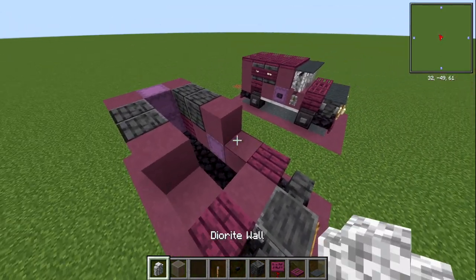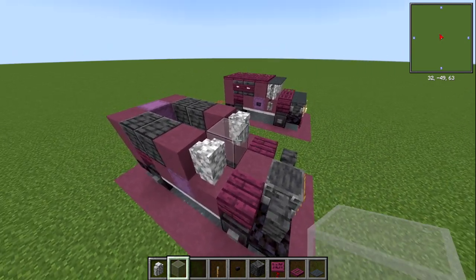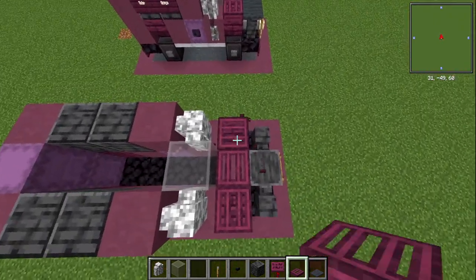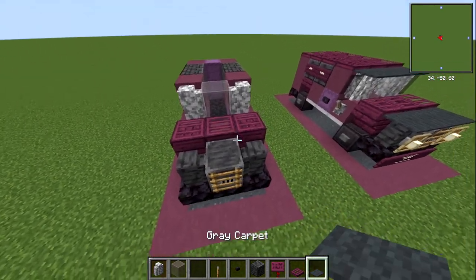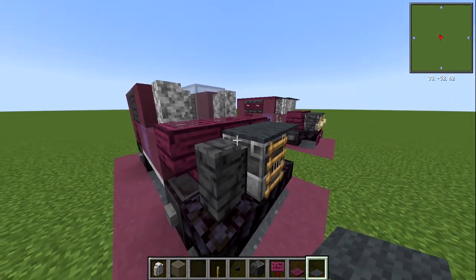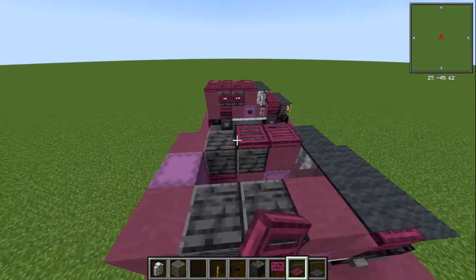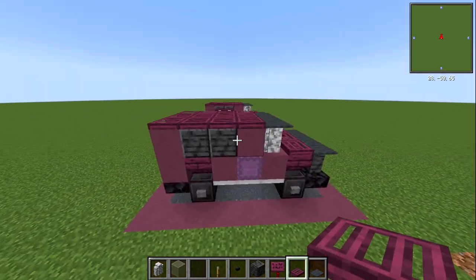At the front, we're going to have a diorite wall either side. In the middle, we're going to have a light gray stained glass block right there. In front of that, we're going to have three crimson trapdoors — I like it all being the same. Then with your gray carpet, we're going to have that over the top. Make sure when you place it you either knock it against the other carpet block or shift and click. You're also going to have gray carpet on top of the glass and the walls, and then we're going to have crimson trapdoors going across the back — I'm having these going the other way.